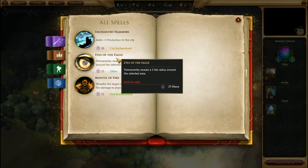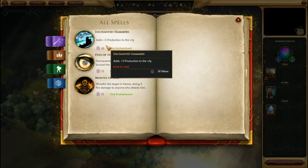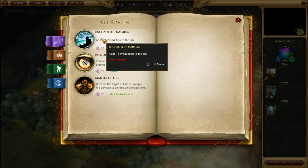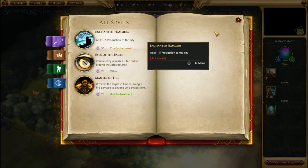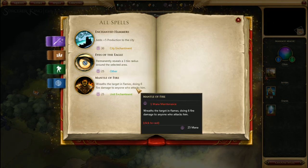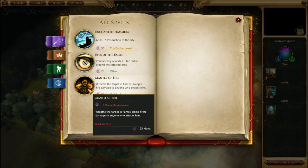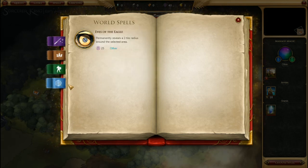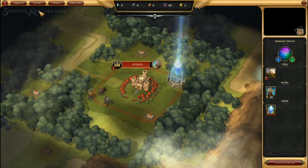Spells can be cast at any given point in time. For example, one enchantment adds five production to a city and can only be cast once per city but will continue to provide extra production. Eye of the Eagle permanently reveals three tiles around a selected area. Mantle of Fire is an in-battle ability that engulfs one of your units in flames, damaging anyone that attacks them. You can split spells by category: city only, unit, and world.